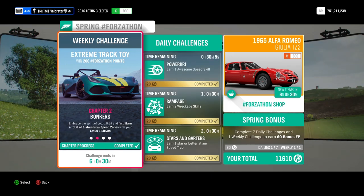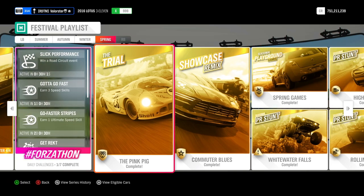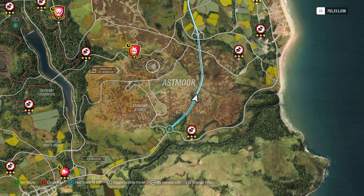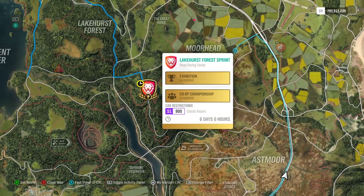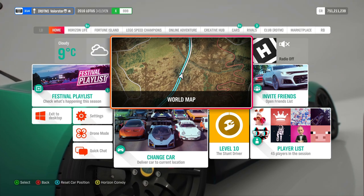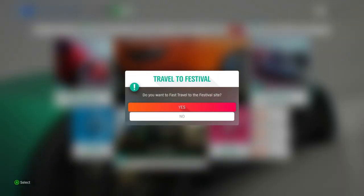That was a very easy Forzaton. Now let's have a look at the championships. For the trail we need a Classic Racer S900. Let me have a look at the map. There we go — here we have a trail, Classic Racer S900. I went quickly to the festival to show you the car I used.